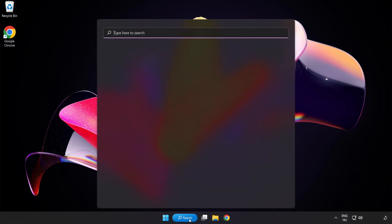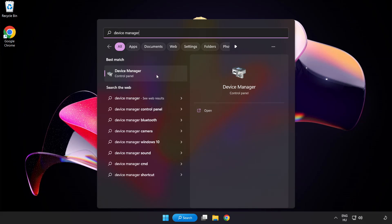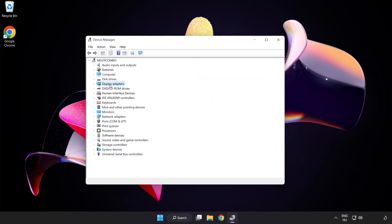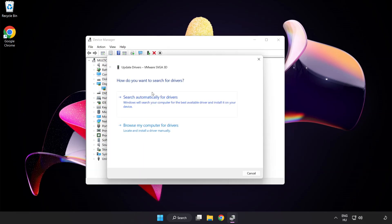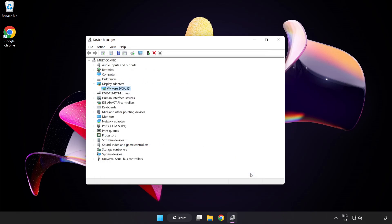Click the search bar and type Device Manager. Click Device Manager. Click Display Adapters and select your display adapter. Right click and update driver. Search automatically for drivers. Wait for installation to complete, then click Close. Close the window.